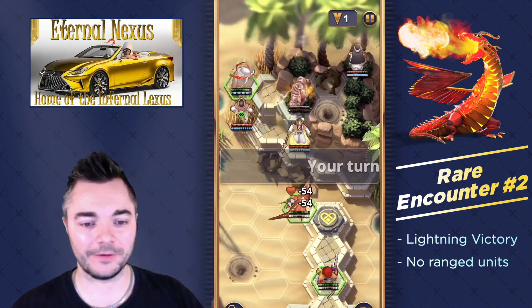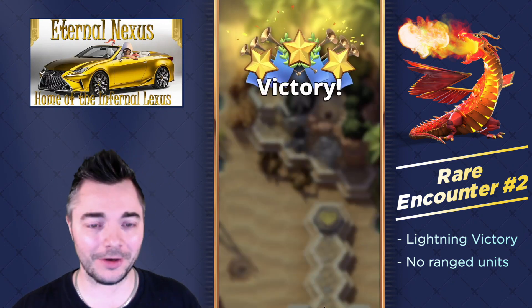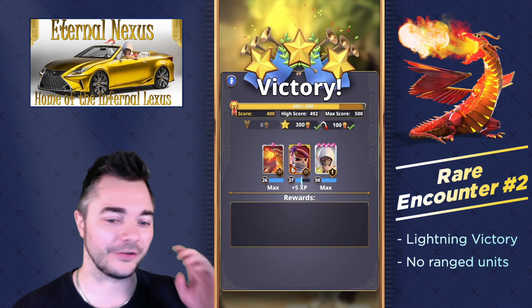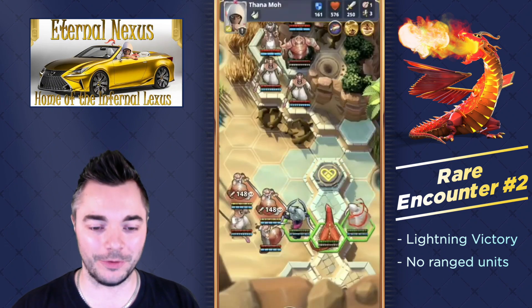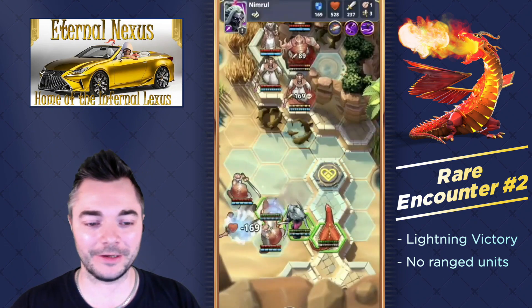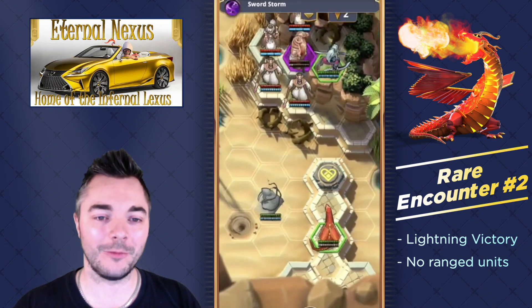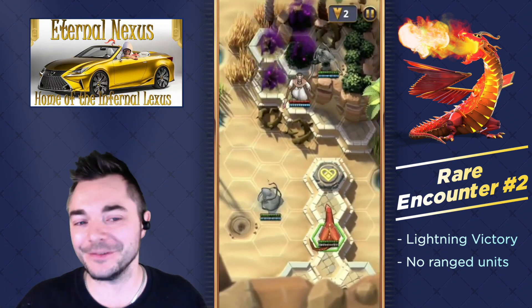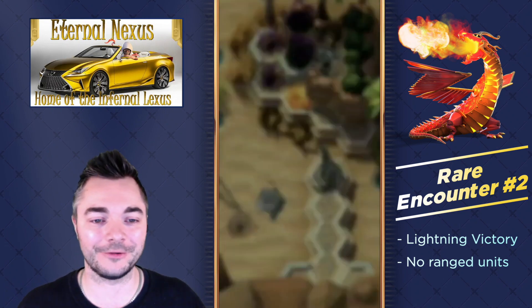We're not getting a crit hit here, so this is not a successful attempt. But this strategy should work if you get one more crit hit. This is the strategy that Lord Nako showed me — I had played Nimrul on this encounter but never combined Nimrul together with Tanamo. And this is relatively easy if you do it this way: go with Nimrul, then Sunshine, and that's all there is to it. Lord Nako made this really look easy.